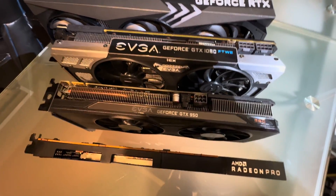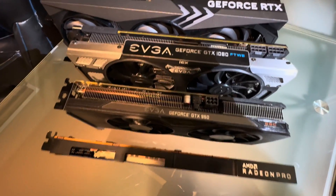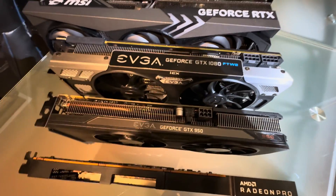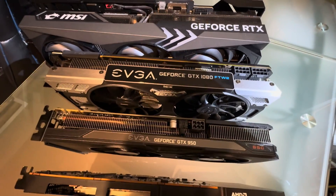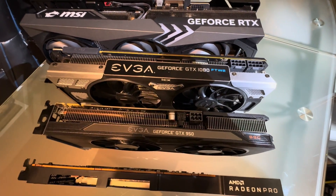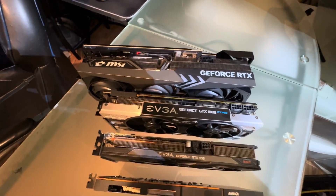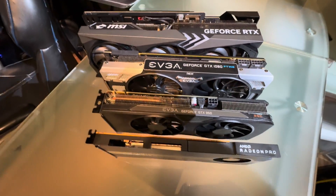Then we go up a step — we have a fairly large variant of the 1080. This is a 1080 FTW2, a very nice EVGA variant of the card. And then we have the big boy, the RTX 4090, that absolutely dwarfs all the other cards.